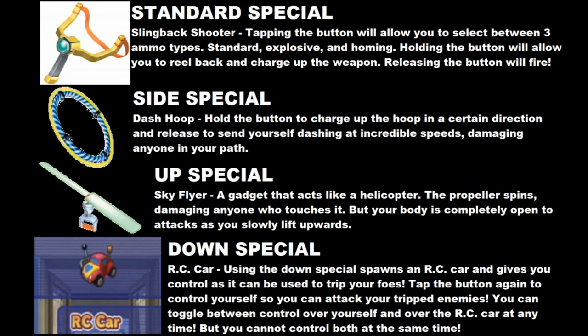His standard special would be the Slingback Shooter. This item usually comes with three different types of ammo: regular pellets, exploding pellets, and three powerful homing needles that lock onto foes and chase them down. And it would work that way in Super Smash Bros. too — tapping the button to switch between ammo and holding the button to pull back and fire.